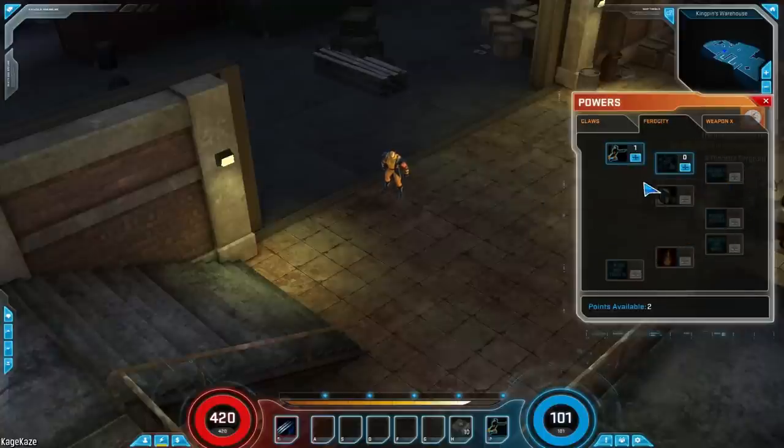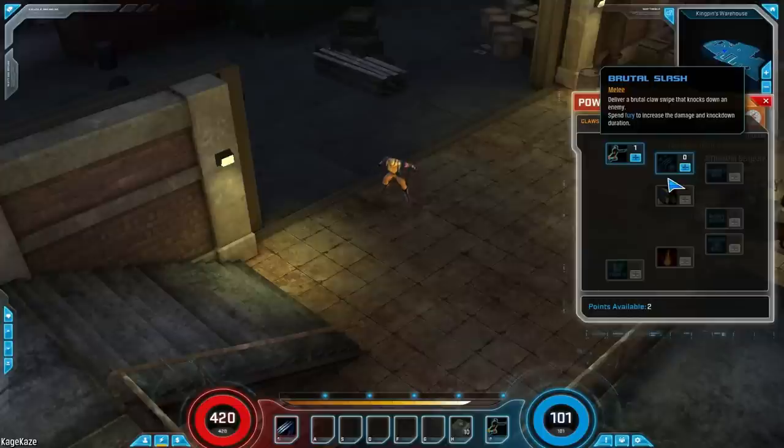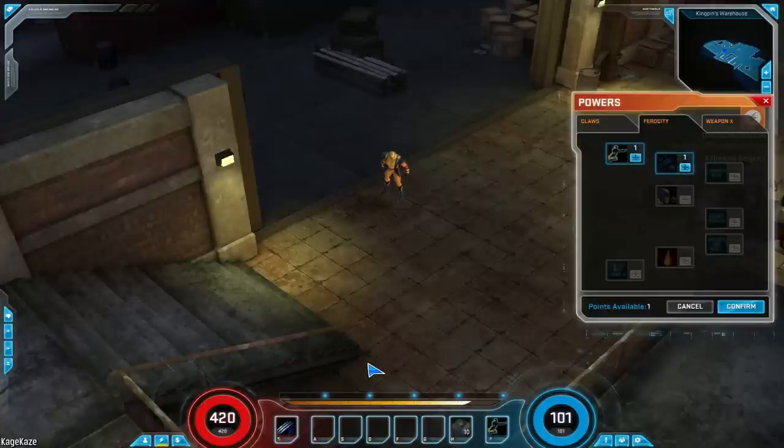I've got three trees: Claws, Ferocity, and Weapon X. Some of these don't even have requirements — only Claws has requirements for Wolverine. These are very much unfinished. Some powers don't have pictures yet. It looks like there are going to be passives in the Ferocity section. Here we have an ability that delivers a brutal claw swipe that knocks down an enemy — you spend fury to increase the damage and knock down duration. There is a fury bar for Wolverine; as you do damage, you will gain fury — almost like a barbarian mechanic in Diablo, but you also have spirit as well.